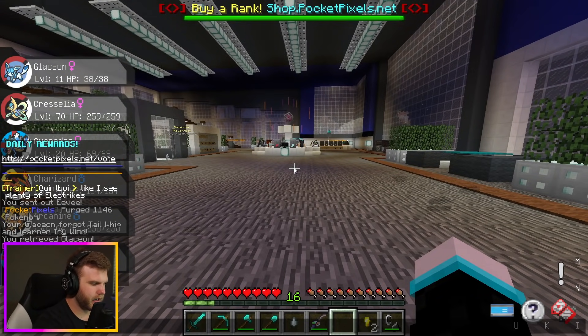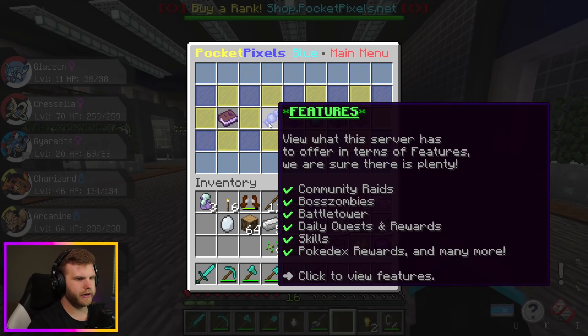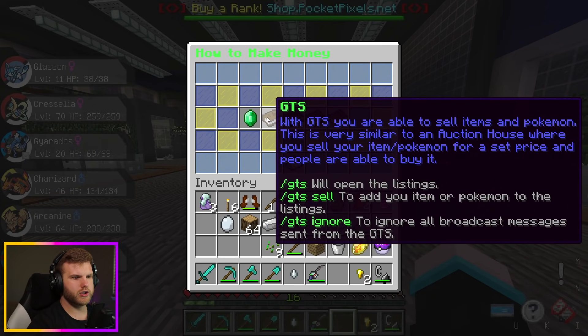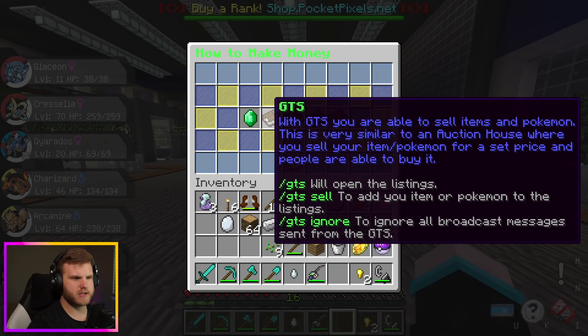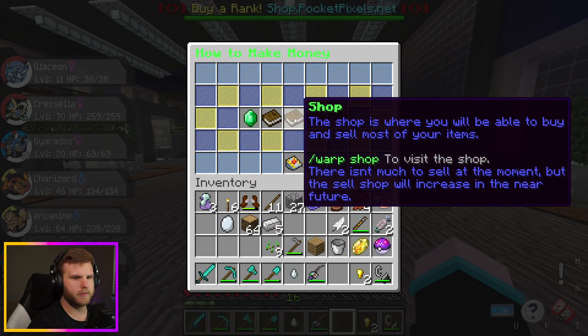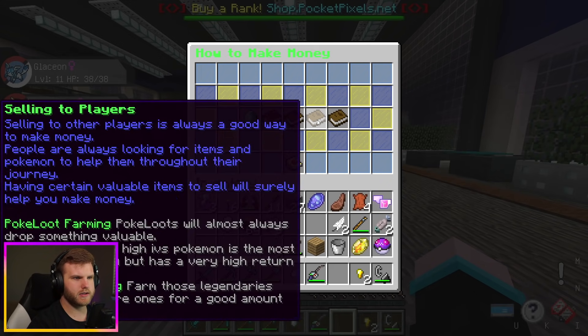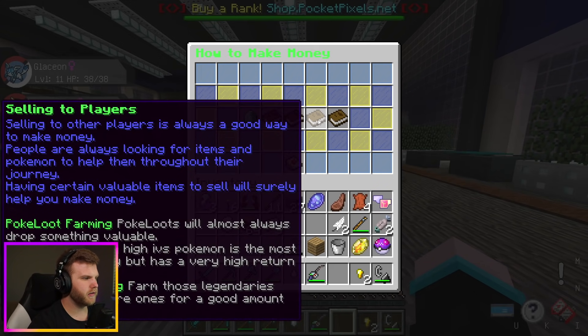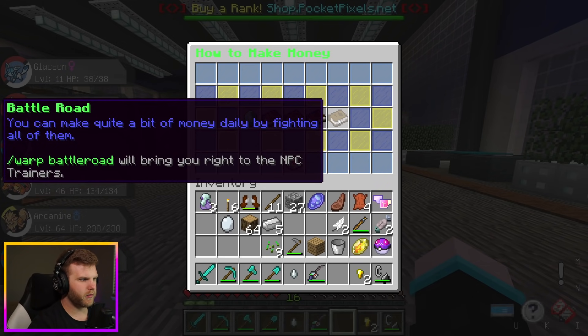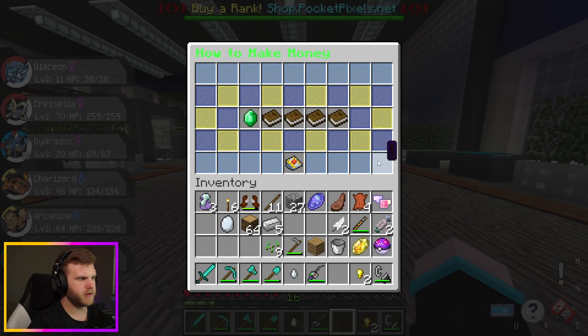I need to make money — I only have $200. Looking at the how-to-make-money guide: you can vote, use GTS to sell items and Pokémon like an auction house, or use the sell shop. You can also make quite a bit of money by fighting the Battle Road NPC trainers daily.